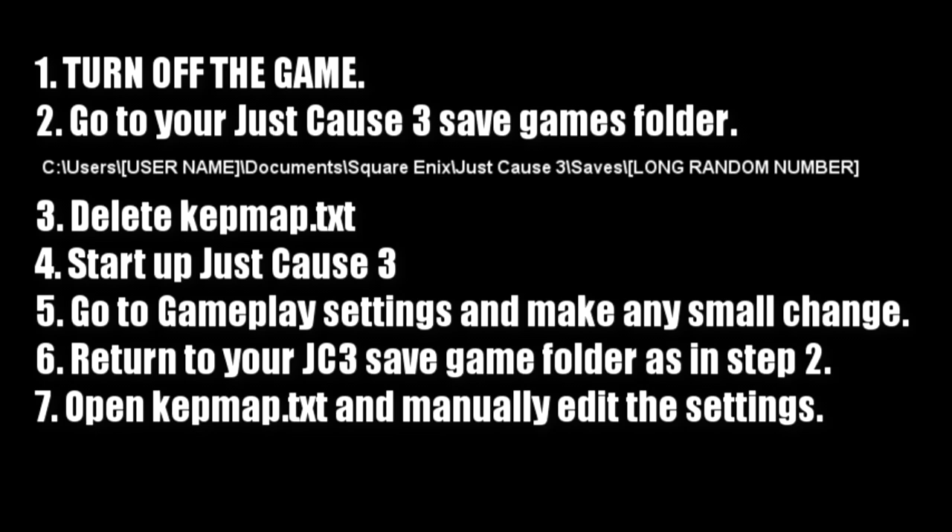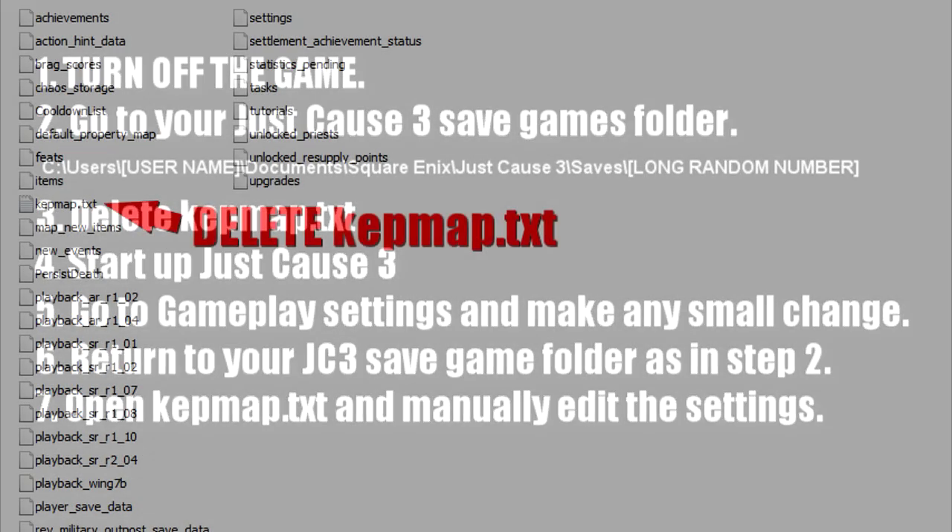Step one: turn off the game. Step two: go to your Just Cause 3 Save Games folder. It's right here — C, Users, your username, Documents, Square Enix, Just Cause 3, Saves, and then some long random number. It could be anything but you'll recognize it right away — it's a long random number.